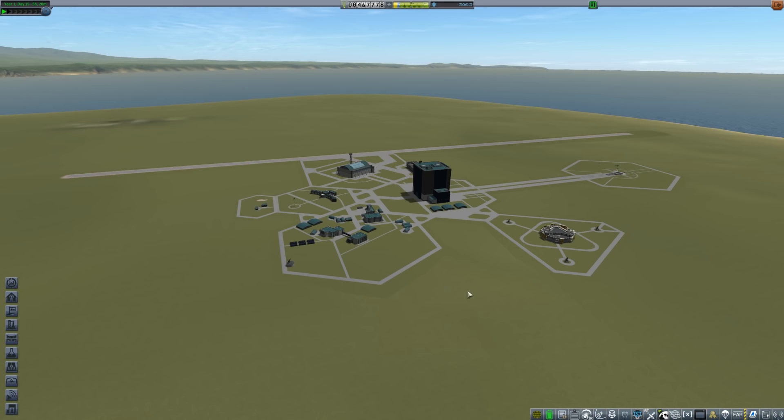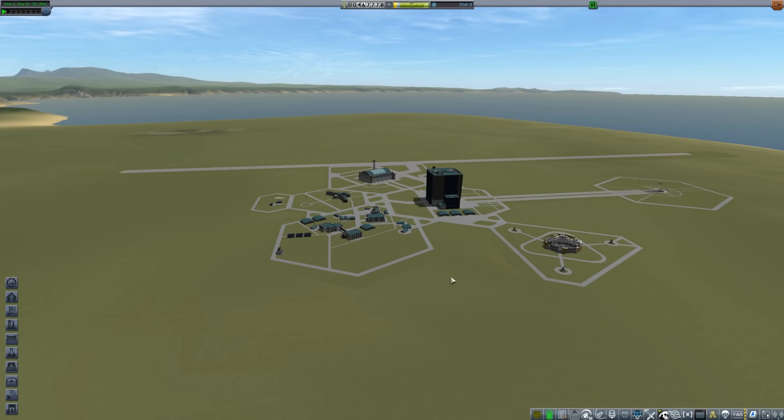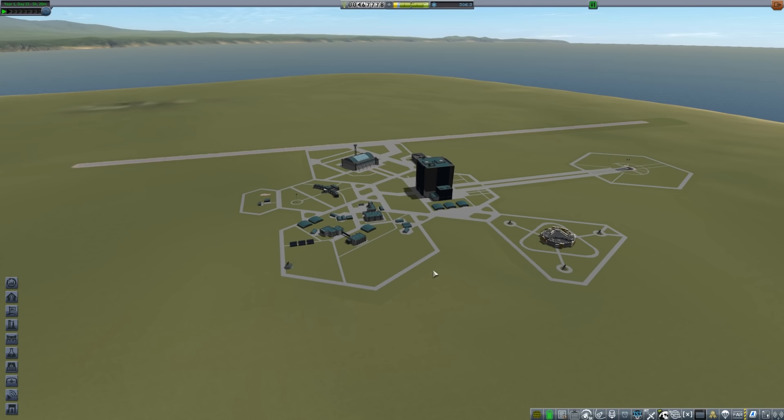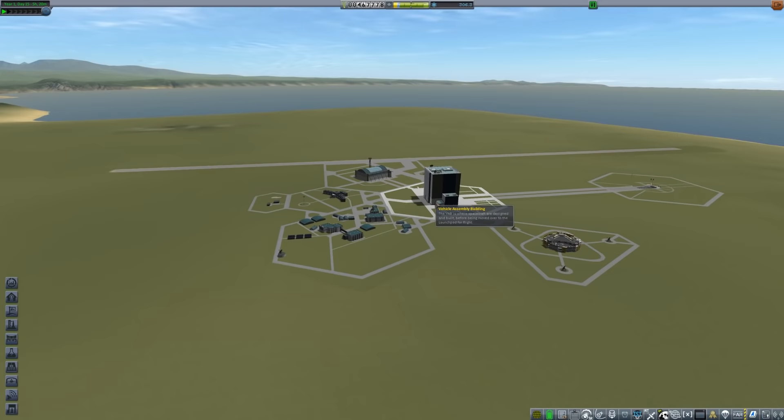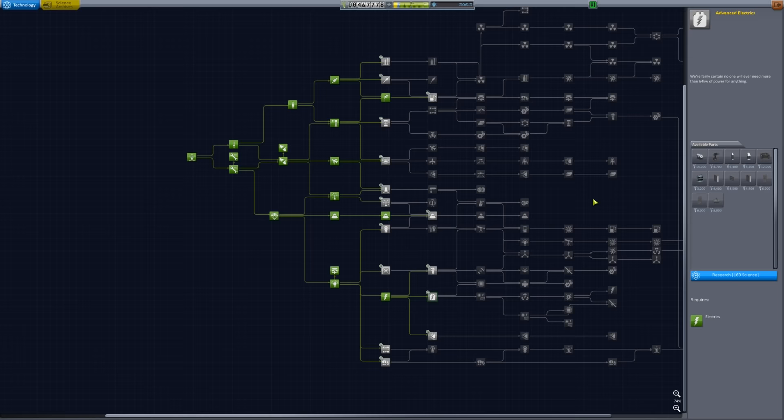We're at the KSC and I have 306 science. I went ahead and did a whole bunch of surface samples at all the different biomes around the KSC, as well as more material study of mystery goo and seismic tests — because you have to run those multiple times to get 100% of the value of them. Let's go ahead into research and development and unlock a couple of technologies.